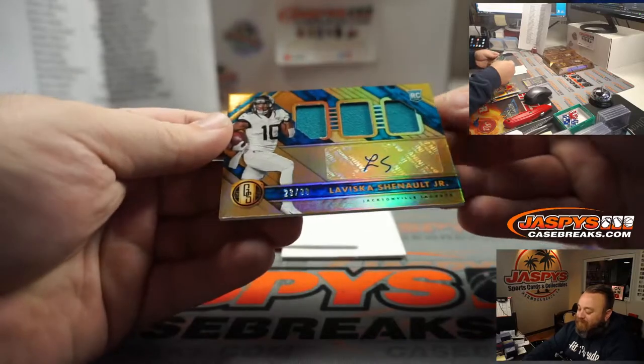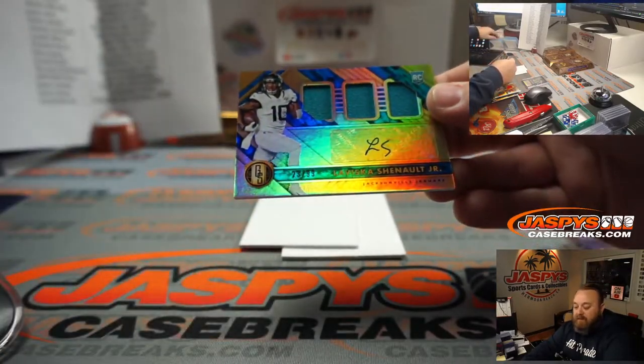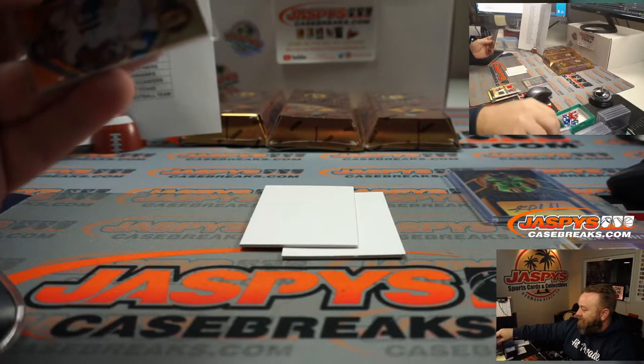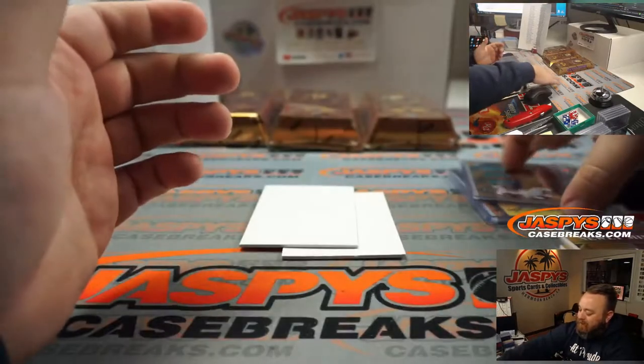LaVisca Chennault Jr., triple relic and auto to 99, for the Jacksonville Jaguars, going to Angelo Chavez. That's box one.